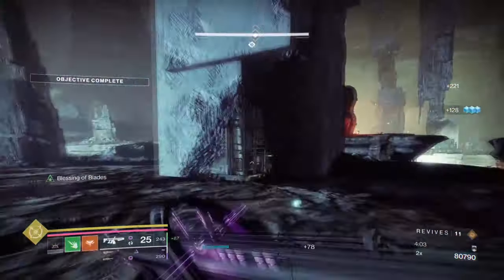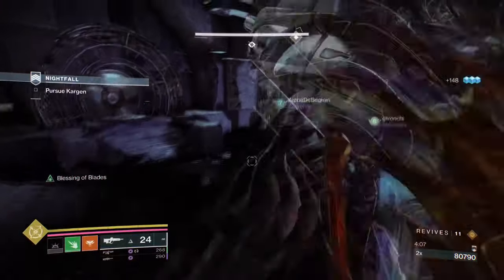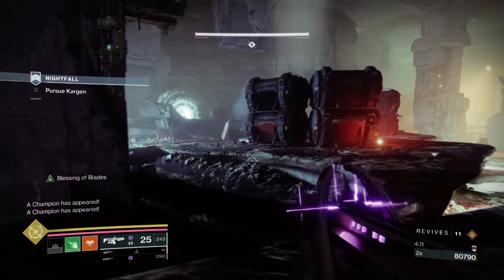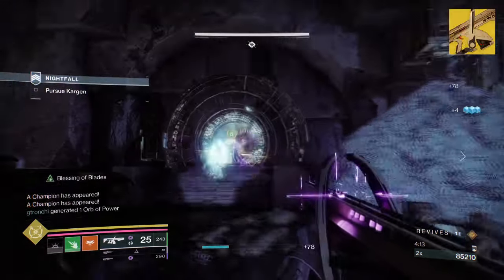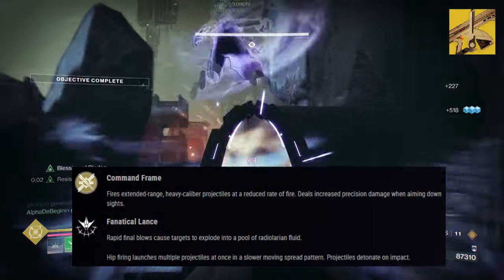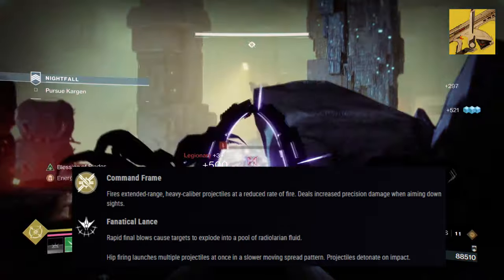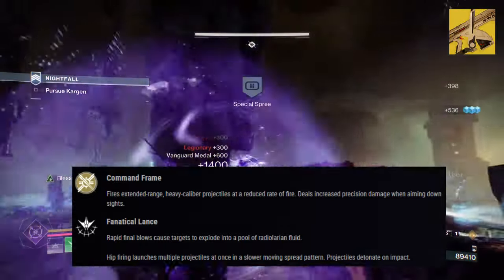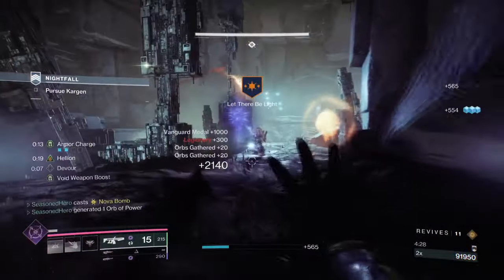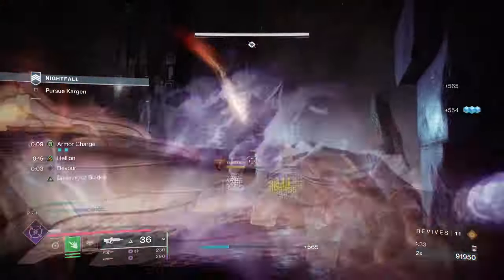Choir of One attacks are very powerful even without buffs applied to them. Getting our super up within 15 seconds isn't too far from impossible. Our second exotic is Choir of One, with its exotic effect — Command Frame — which states: it fires extended-range, heavy-calibre projectiles at a reduced rate of fire. It deals increased precision damage when aiming down sights. A very powerful secondary weapon to use — a match made in heaven for any users who enjoy ARs and shotguns built into one.